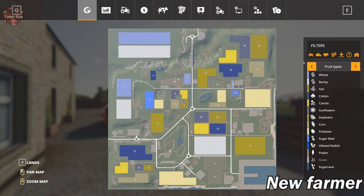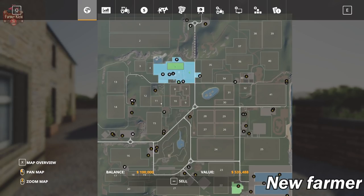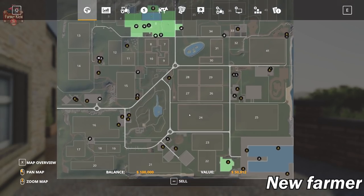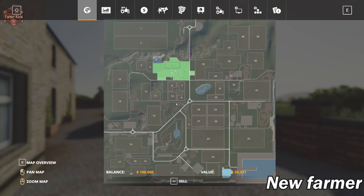We have all of our standard crop types here available on the map. Looking at the lands area, we start out by owning Area 6, which is basically the main farm at $535,000. We also own Field 5 at $50,000, and we own the BGA down here to the south at $20,500.